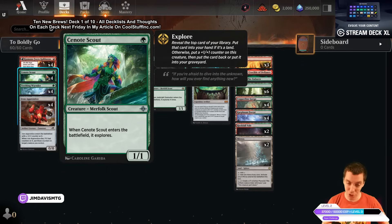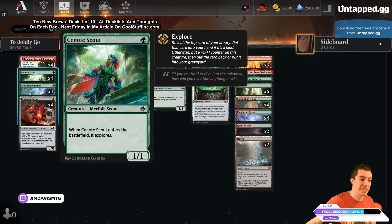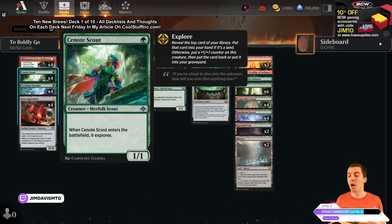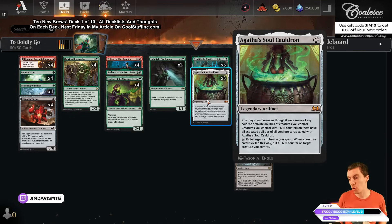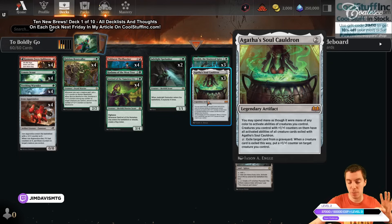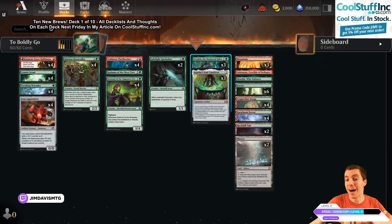YouTube folks, like, comment, subscribe. Cenote Scout — I think it's 'cenote' — is a one-drop that explores when a creature enters. It's important to note that explore is obviously just a good mechanic. There are two other things for synergy as well: it puts +1/+1 counters on things, and it also puts cards into your graveyard, which feeds into the Soul Cauldron combo.